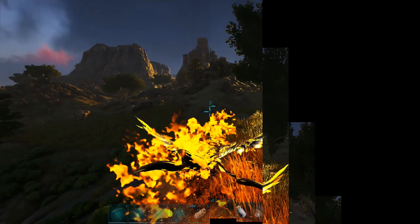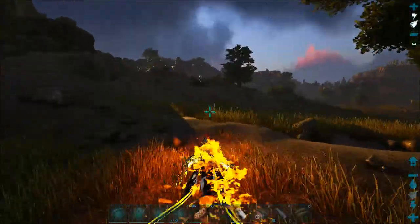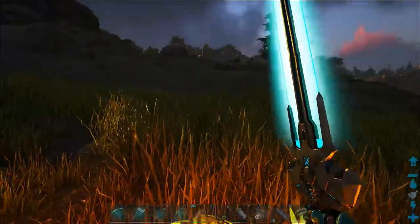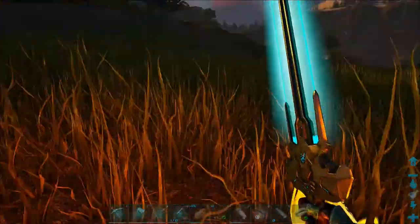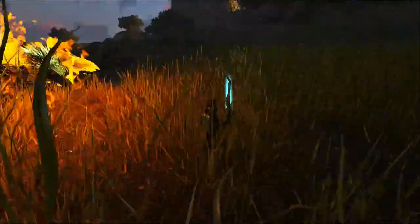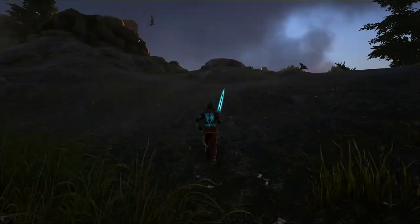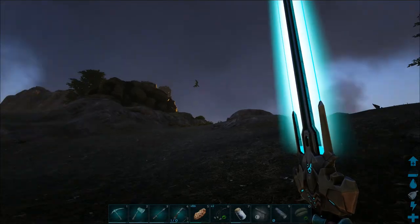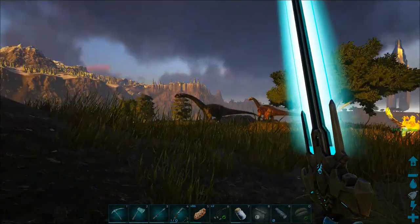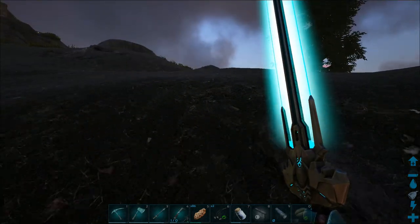I looked on Twitter and they had a post saying that you have to defeat all the Ragnarok bosses in order to get these new items. So if you guys are wondering how to get the tech sword — in order to get the new things that dropped in update 270, you have to have the Ragnarok map because you have to beat all the Ragnarok bosses in order to get the new engrams.